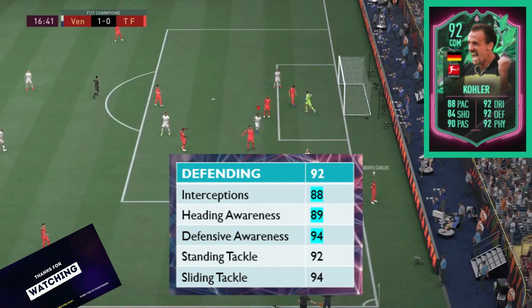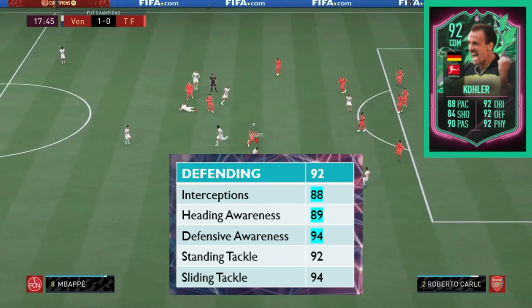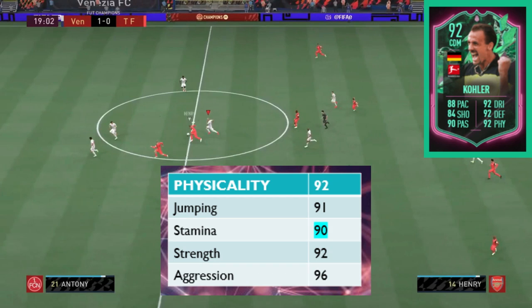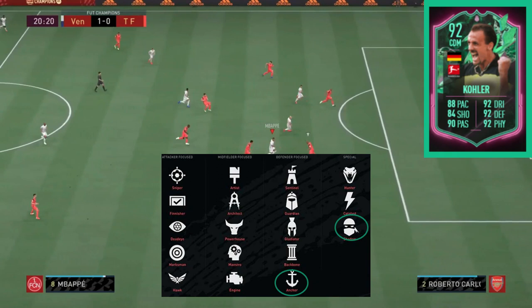With defending, 92 overall — all stats around 90. Defensive awareness at 94, standing tackle at 92 and sliding tackle at 94. Interceptions and heading awareness just under 90 at 88 and 89 respectively. Physicality is 92 overall with jumping at 91. Stamina is a little bit low so you might have to sub this card, especially if you go to extra time in champs. Strength at 92 and aggression at 96.